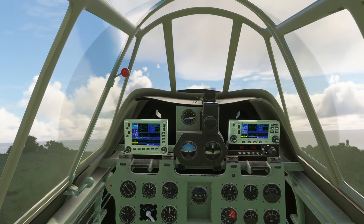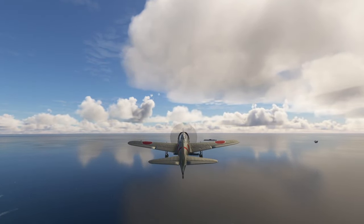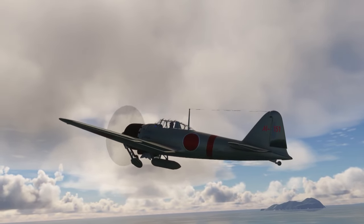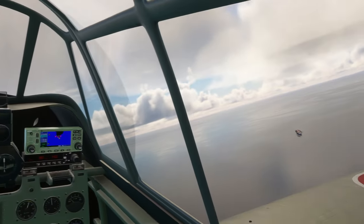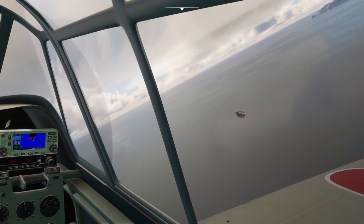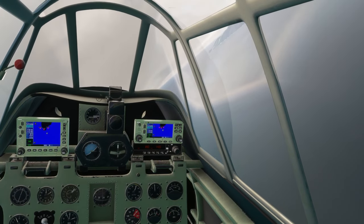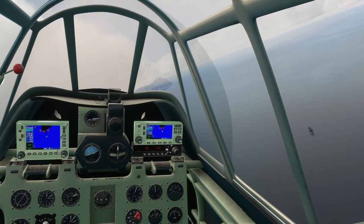We'll lift off and clear there. Let's get our nose trimmed up, go around here. Gear retraction is nice and textbook, of course. I'll turn my head tracking on, which is apparently something I forgot to do for this review — which is awkward. We'll go visit one of the carriers; we'll try and land on one of them, actually. We've got our tail hook right here on the dash, so as soon as my head tracking is on, we'll go do that.